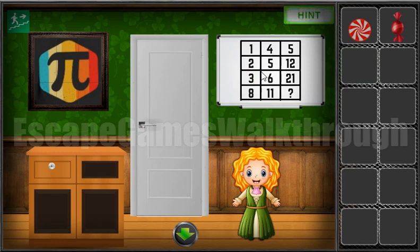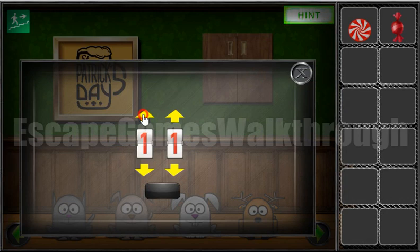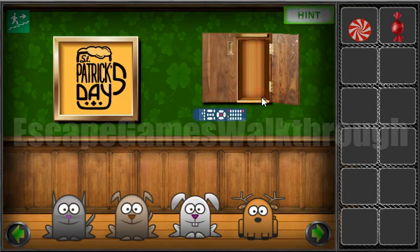Now we can draw on a board a hint. The result is the first number multiplied by the second number plus one. So one multiplied by five is five, and eight multiplied by twelve is ninety-six. So we can enter here ninety-six. We've got the remote.